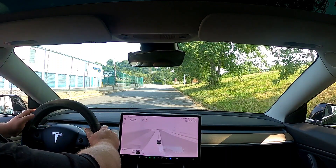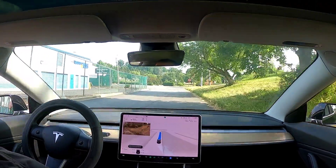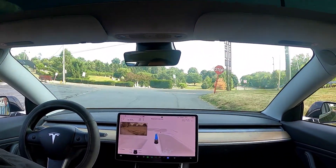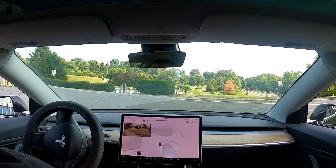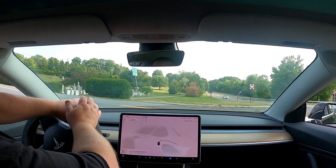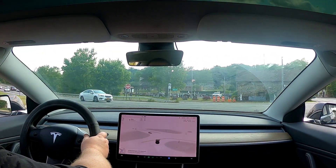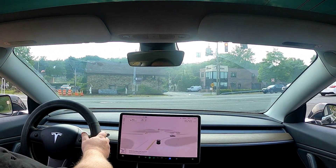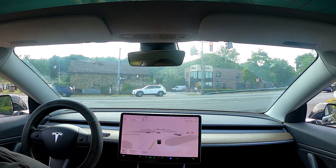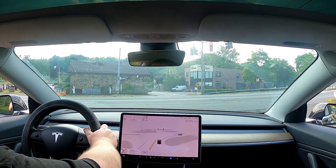We are on version 11.4.2 and heading home. There have been about two or three updates since my last video. Version 10.36 was awesome but you can see the car gets a little weird here — it wants to go into the other lane. It doesn't know if it wants to make a left or a right, so it gets a little wacky. You can see the car wants to make a left instead of a right — I don't know why.